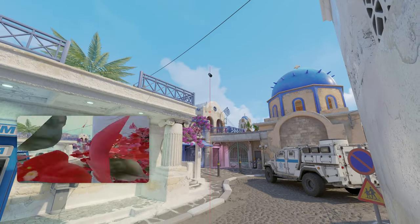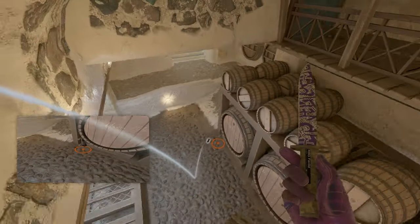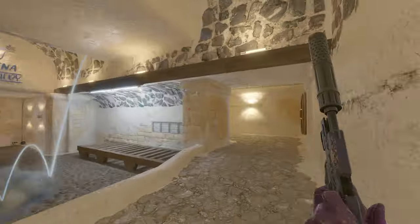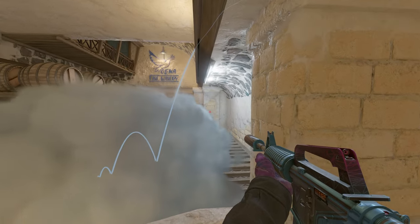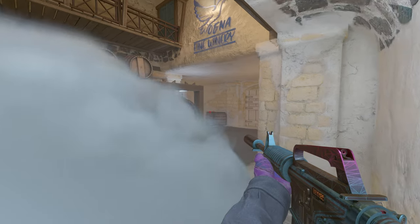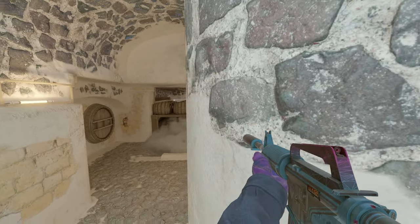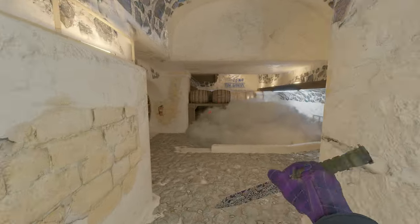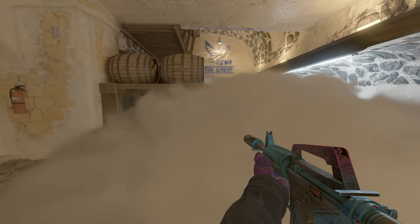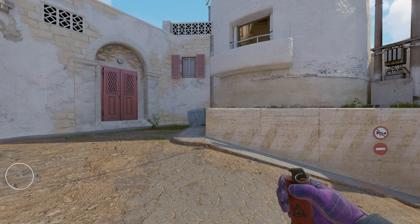Just jump-throw the smoke — it does a nice bounce and lands perfectly inside the window, bounces off and smokes off this area. If you want to peek from here you can use this kind of look-smoke peek around it and catch the enemies a bit off guard, or go from here, take a boost over the smoke, jump-spot over it, or just use a different angle to take some room from the enemy's perspective.